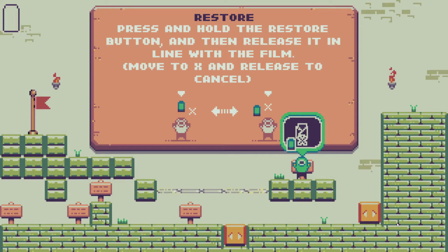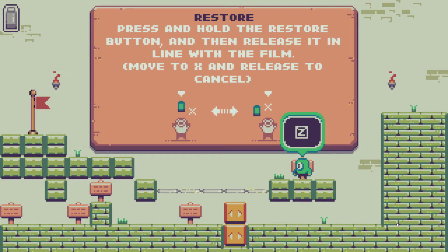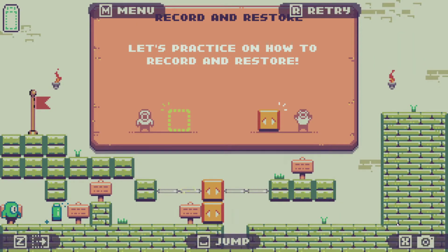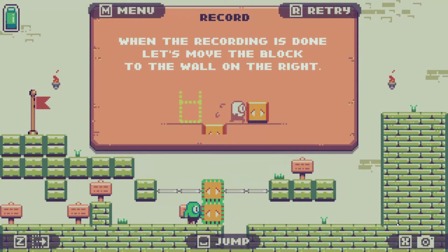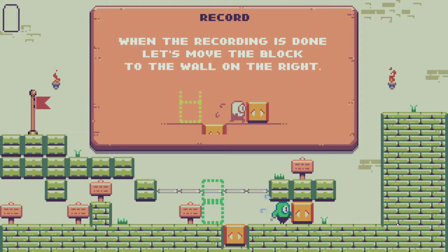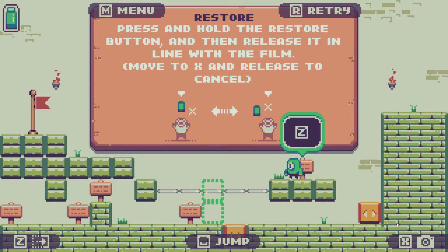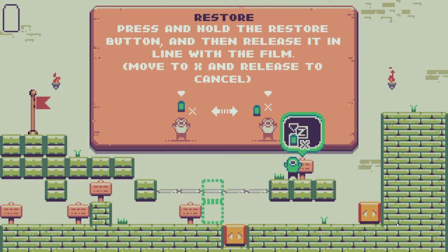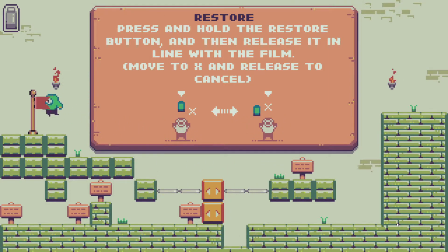Okay wait, that didn't... Okay. So, recorded. Keep pushing it — push! Drop up, yeah. Now it's saying press and hold the restore button and then release it in line with the film. Move to X and release to cancel. Right, right. Is that not what we just did already?